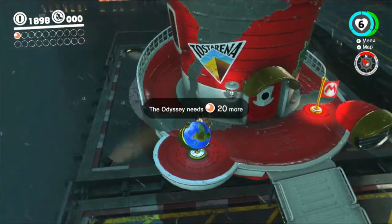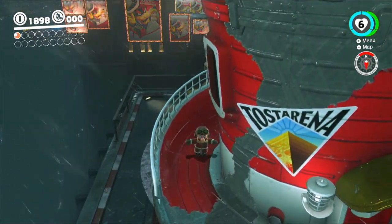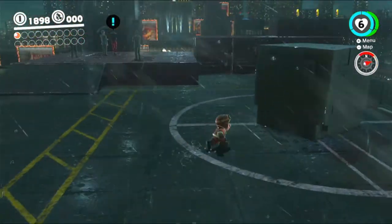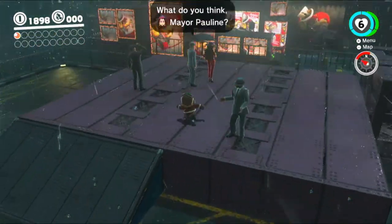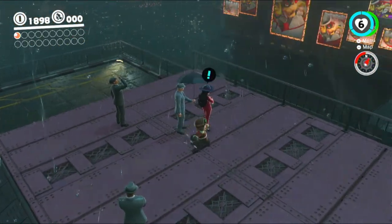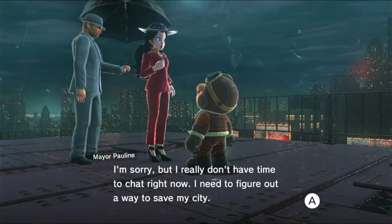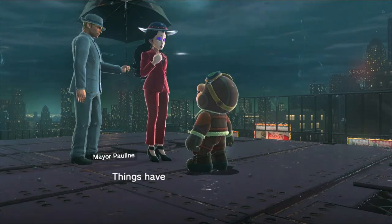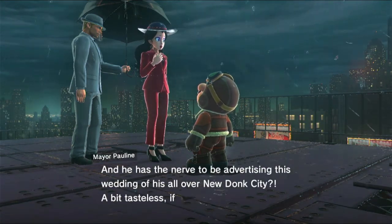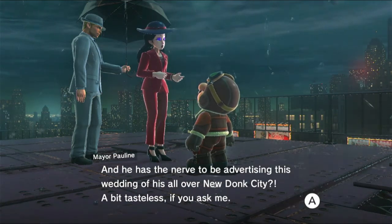Now that the Odyssey's fixed up, we can actually see what the material is underneath the paint. It may look familiar because it's actually made of the same material as the blocks. There's another block over here. Mayor Pauline says she doesn't have time to chat right now — she needs to figure out a way to save her city. Things have been in utter chaos since that brutish monster showed up, and he has the nerve to be advertising this wedding all over New Donk City. A bit tasteless, if you ask me.